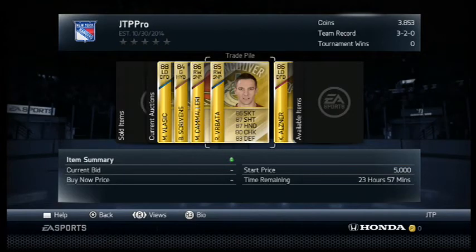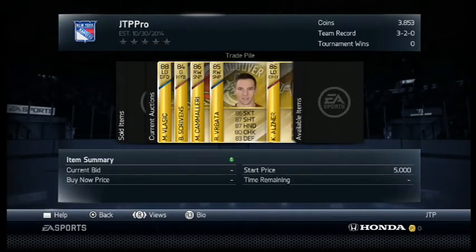Up next, Rineem Vrabata — another offensive guy, 86 skating, 87 shot, 87 hands. Pretty good player to put on your second line, maybe even first line if you have a good enough center to play him alongside. Neither player has great defensive stats, but they can get it done for sure.